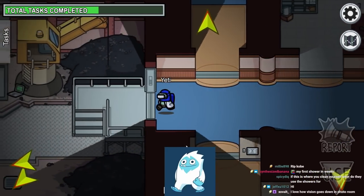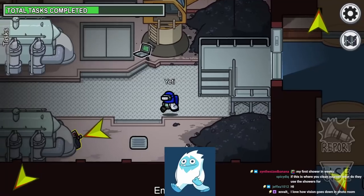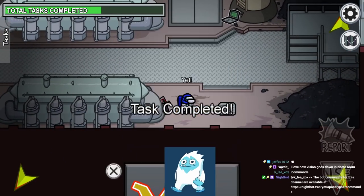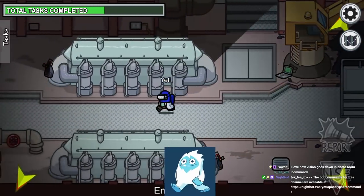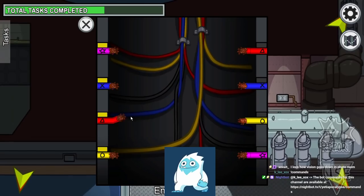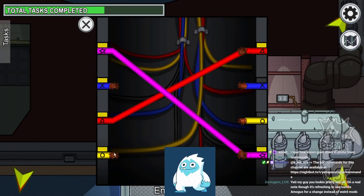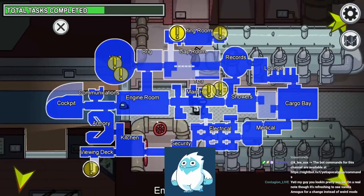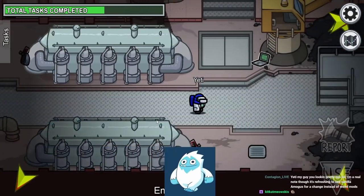We're going to go into the engine room and complete a quick task — this is the refuel area for the previously done fuel task. As always, there are electrical panels all over the map. I have no idea exactly what order they are yet, but it's pretty straightforward as a whole.